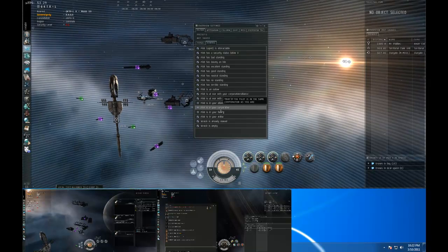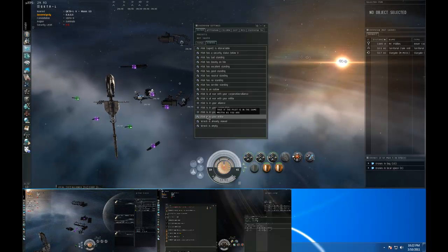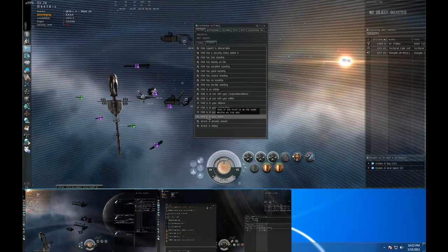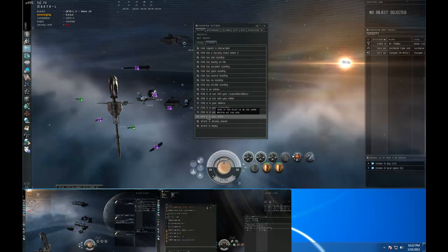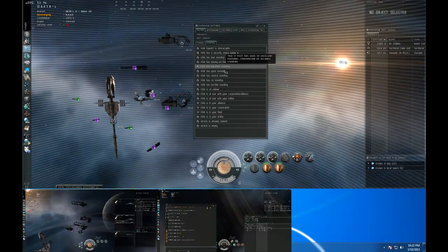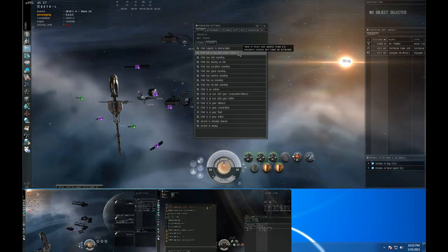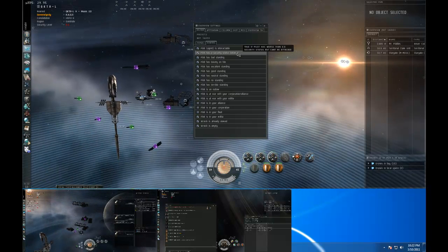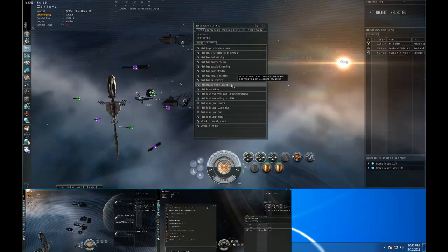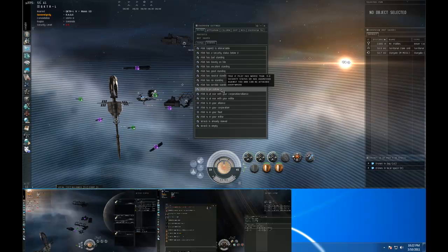Those are the three main ones you want to get rid of. If you do militias, you'd want to get rid of militias too. The other one to watch out for is if you're in a coalition, or you have multiple people that may not necessarily be in your corp or alliance but you're still blue with them — you may want to get rid of some of these standing options.